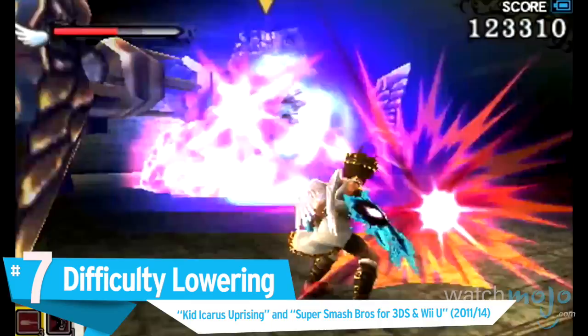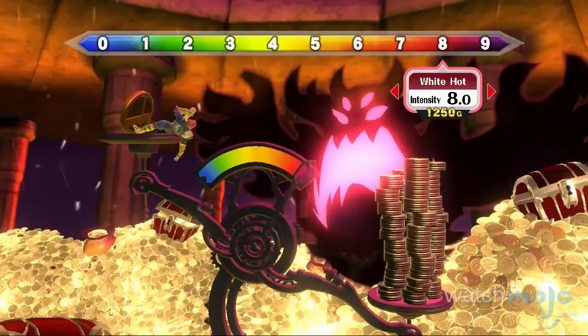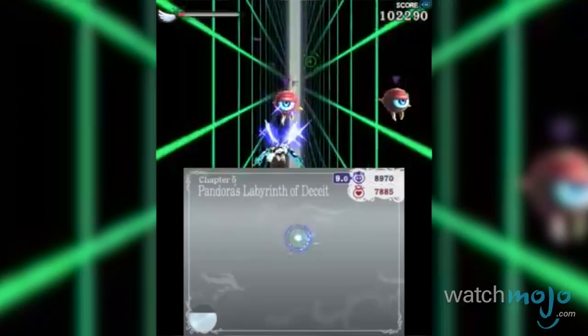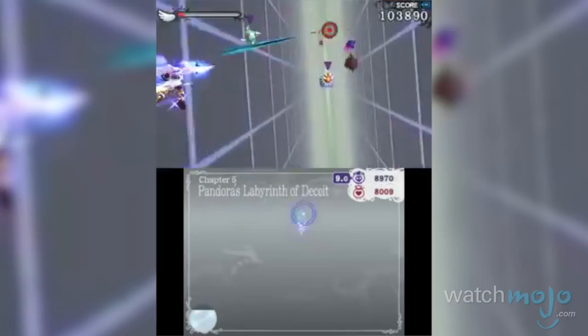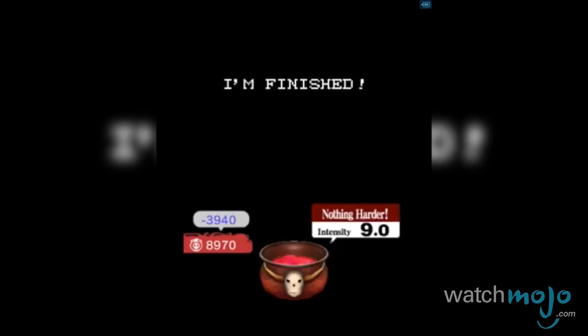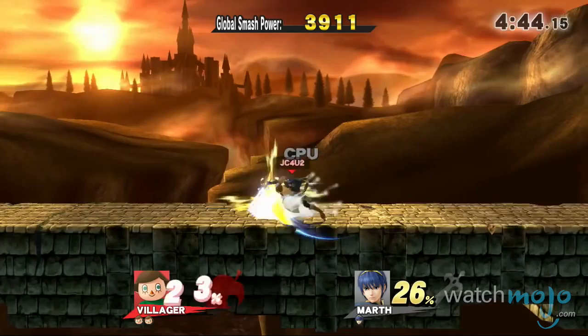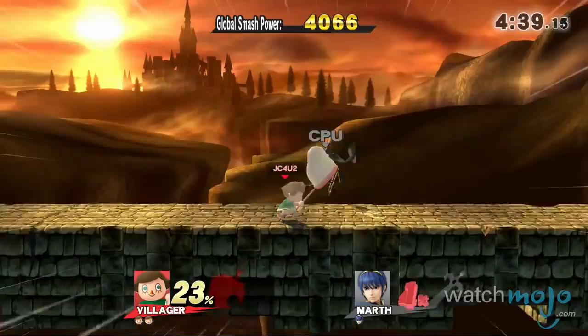Number 7: Difficulty Lowering — Kid Icarus: Uprising and Super Smash Bros. for 3DS and Wii U. Treating players like children is a sure-fire way to infuriate them. Upon failing a mission or dying in these marquee Nintendo titles, the difficulty is automatically lowered in order to help the player progress. The most frustrating part of this feature is that it prevented players from getting through gates locked to higher difficulties. Even more annoying, director Masahiro Sakurai brought this feature back in Super Smash Bros. for 3DS and Wii U's single player mode.